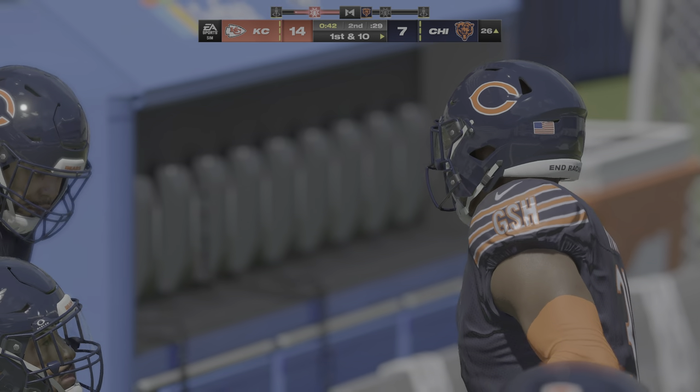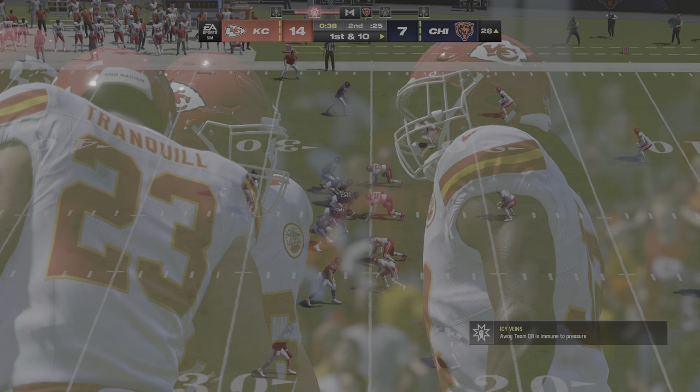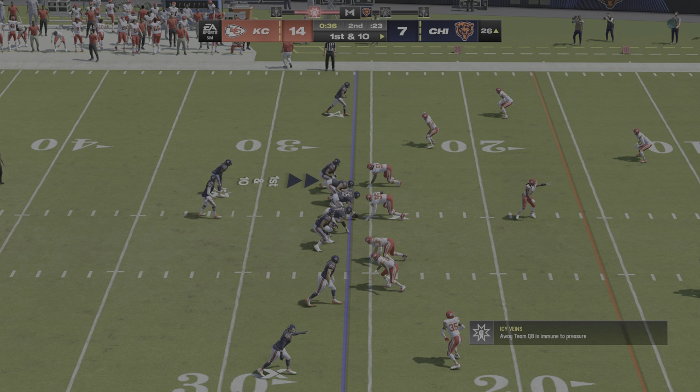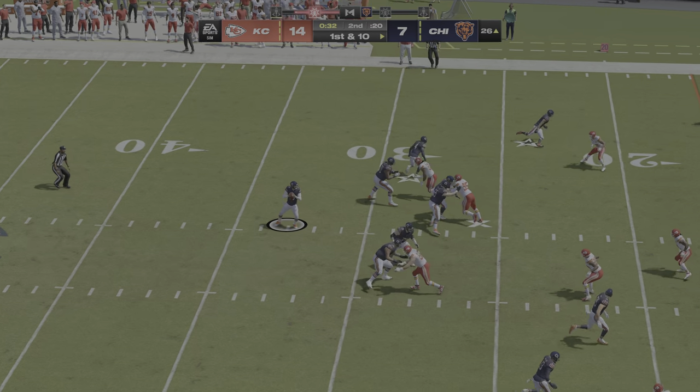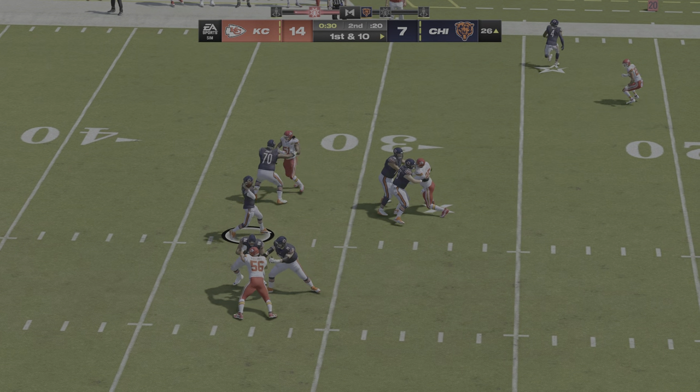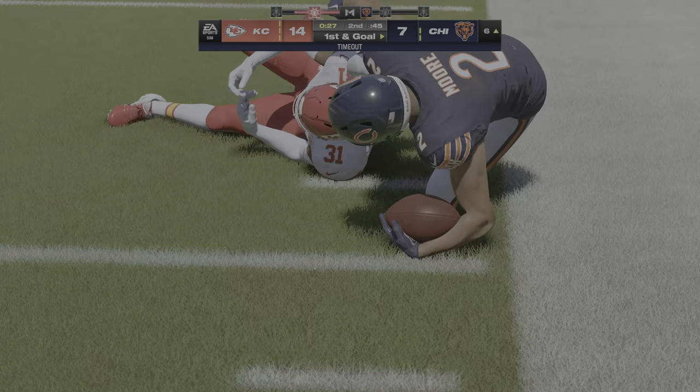They only needed that one yard going for it on fourth. I've got to be honest — I thought they were going to stay on the ground. Did they surprise you? I'm with you on that one. I thought they'd find a way to create some type of a power run and try to pick up the first down. But they decided to keep the ball in the hands of the guy who could throw it, and it paid off.